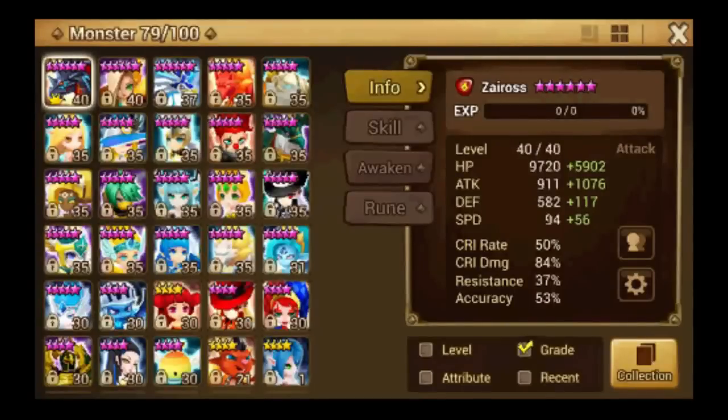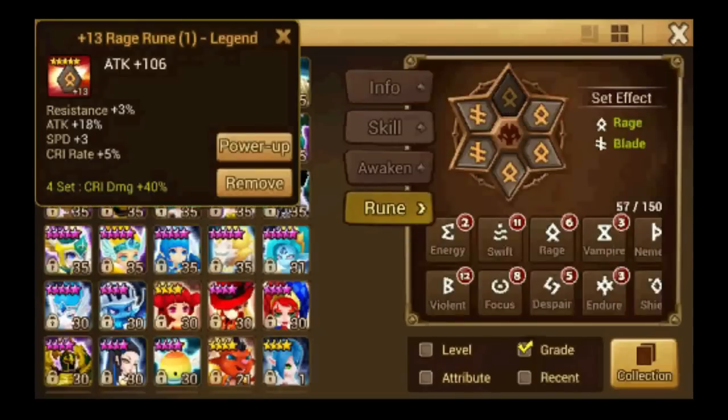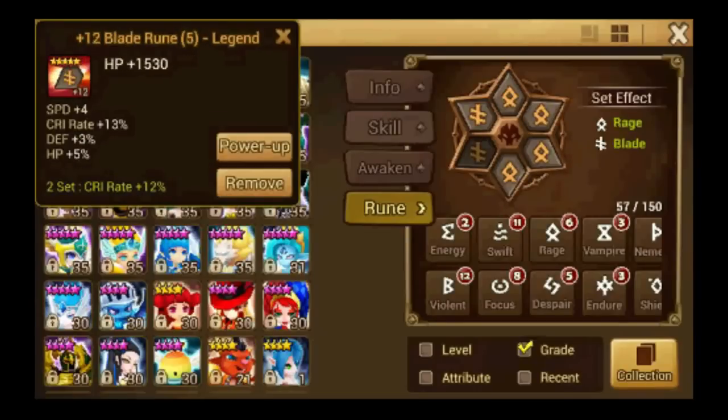For the runes: Sigmaris is at 12k HP, attack is pretty high. I'm running Rage Blade — attack, crit damage, attack. Some good 6-star runes there, not too shabby.